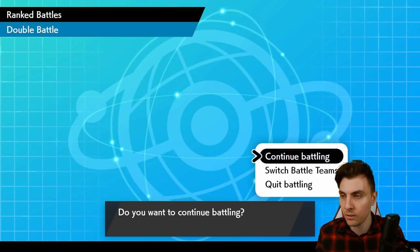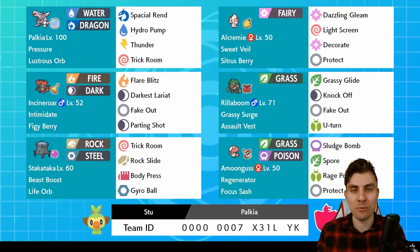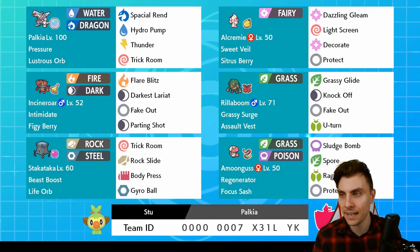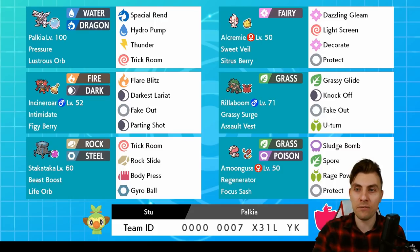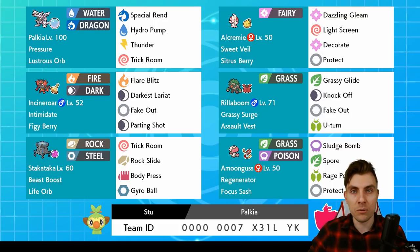If you'd like to try this team out for yourselves on the Ranked Ladder, here is the rental team for today. Thank you again to Stu for providing us with this fun Alcremie/Palkia team. We got to see a lot of the team function and see how it operates against certain archetypes in the format. You can see from that last match in particular how dominant the Alcremie/Palkia combination can be. Decorate is a very understated move — it doesn't have very wide distribution and is only really seen on Alcremie, the only Pokémon that gets it, but as a signature move it's worth putting that Pokémon in. Because plus two on anything that is a restricted Pokémon is just going to be ripping through your opponent.